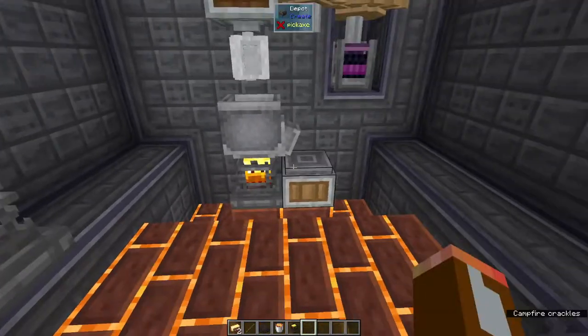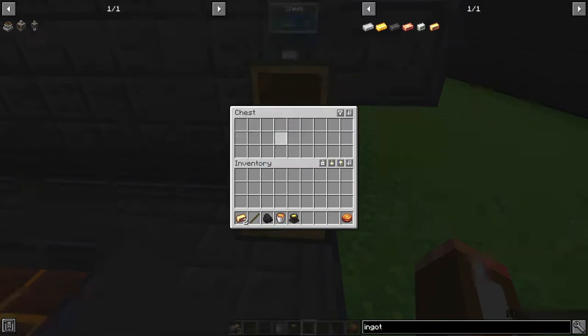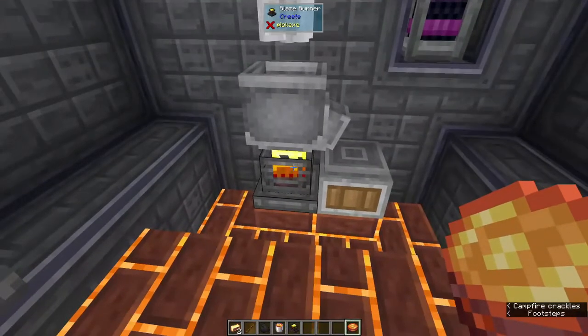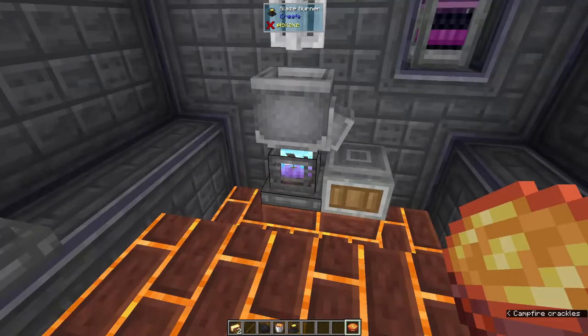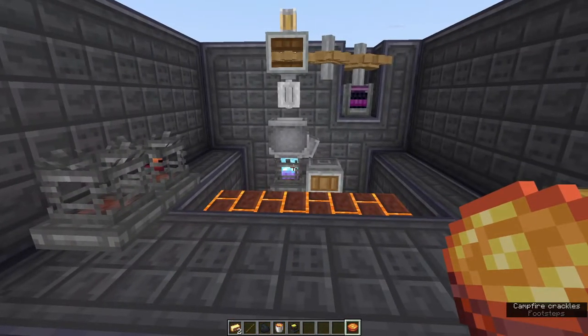There was also 'superheated' for some recipes. For that we're going to need to make a blaze cake, which requires a lot of late-game automation. But once we've made it, we just right-click it onto the blaze burner and it turns blue, meaning it's ready to help us make lava and other late-game items. That's not covered today but it will be in a future tutorial.